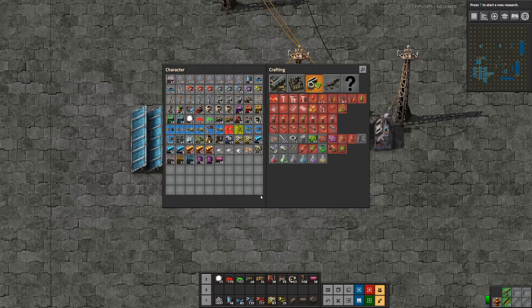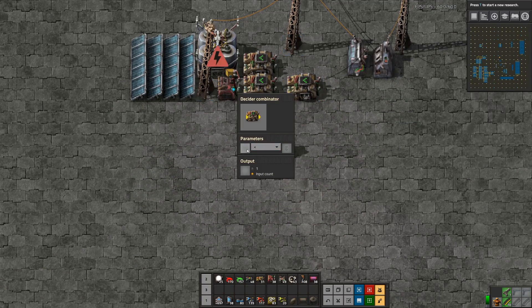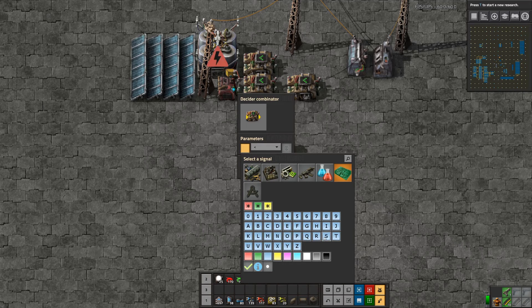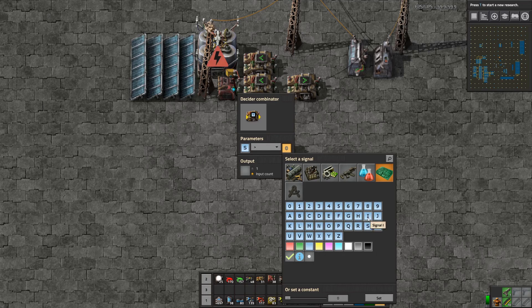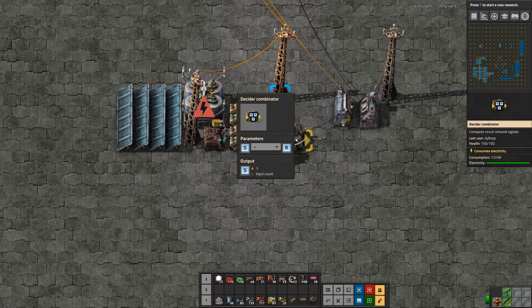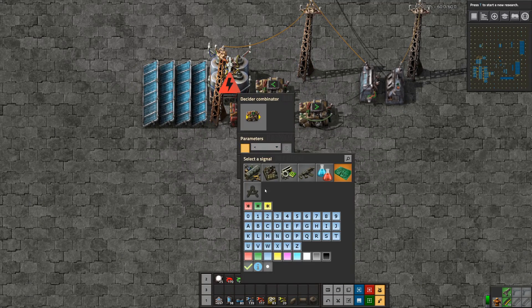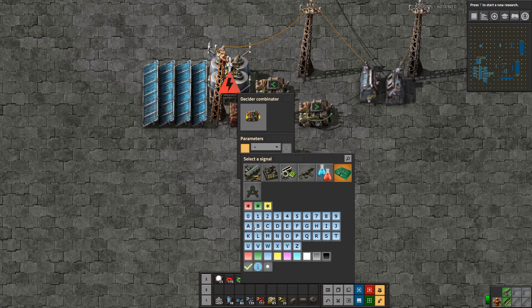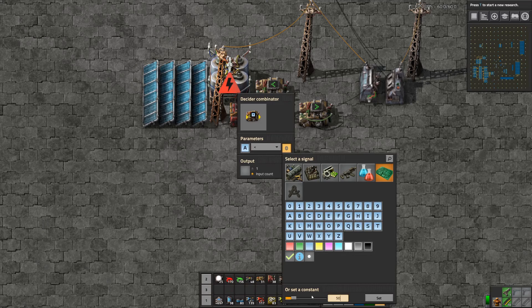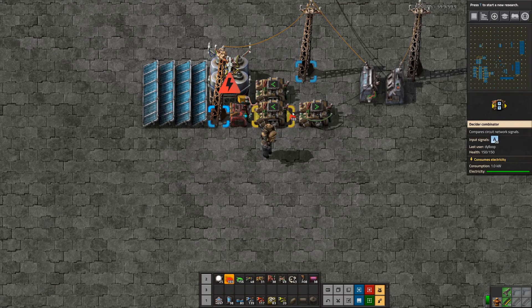So how do you build it? It's pretty simple. We're going to need just three decider combinators — we're going to set them here, here, and here. This first decider combinator is going to be our SR latch. We're going to set S greater than R and output S as a one. What this is doing is taking an S signal — if it's greater than R, output an S, so this is set and reset. Then we're going to take a cable and feed it into itself, so if it outputs S, it'll feed back into itself and include it in the S signal every tick. The next thing is to set a decider combinator to read the accumulator, and if A is less than 50, output your S signal as a one.